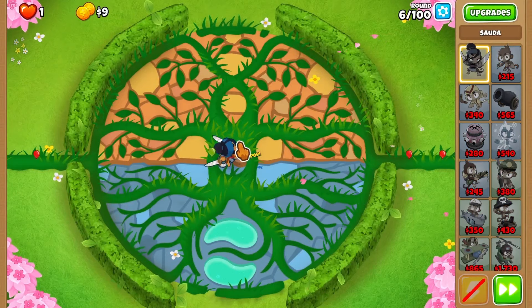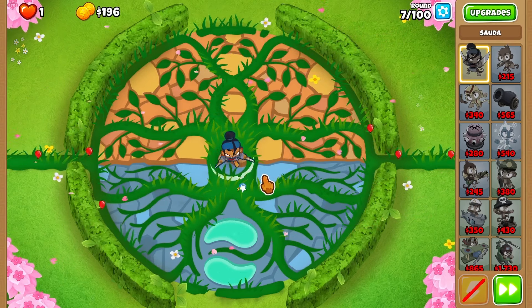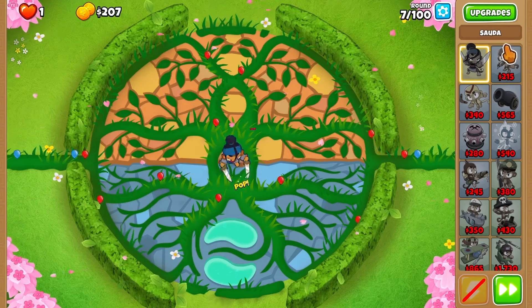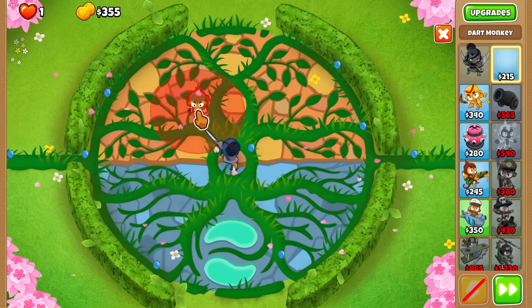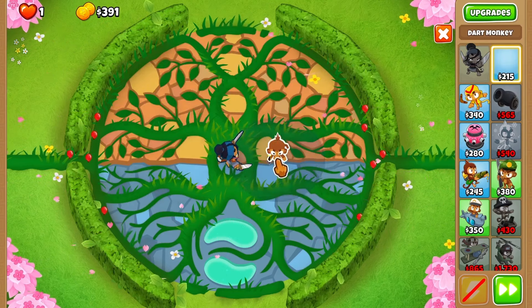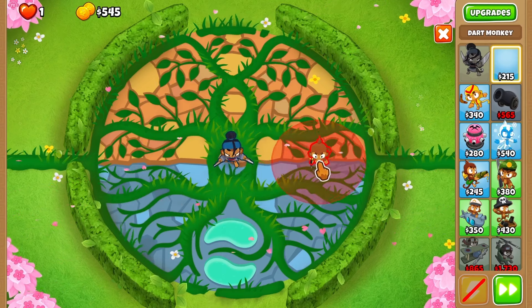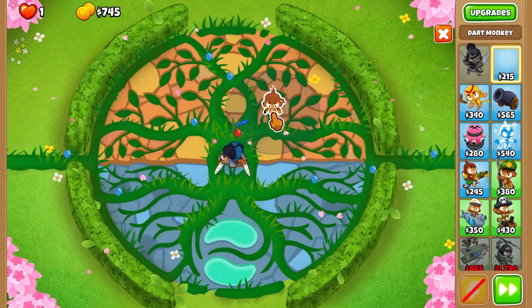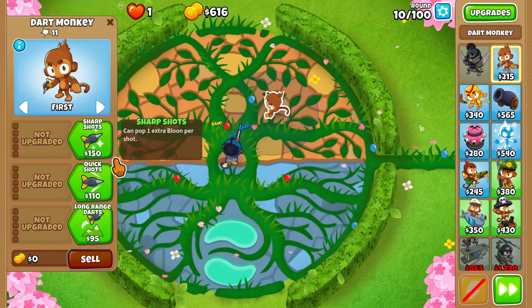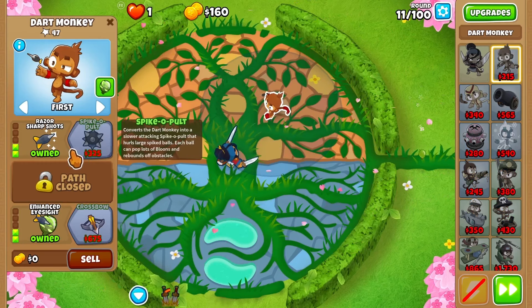I'm just gonna place her in here and she's gonna do most of the job for me. I'm thinking I'm definitely gonna go with Dart Monkey, and the reason is we're gonna go top path for the Dart Monkey and upgrade it. I hate this place right here because it looks like you can fit two monkeys but you absolutely can't. So I'm going in here with my Dart Monkey, going top path, and some combo detection — I think it's gonna be so strong it'll carry us for a long time.